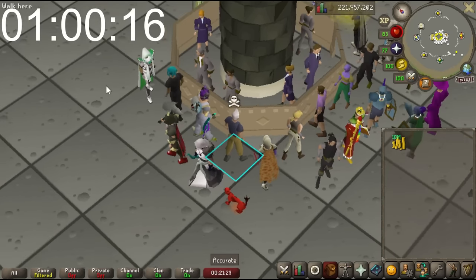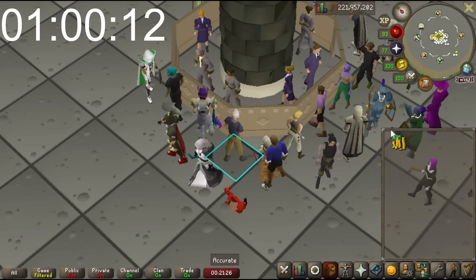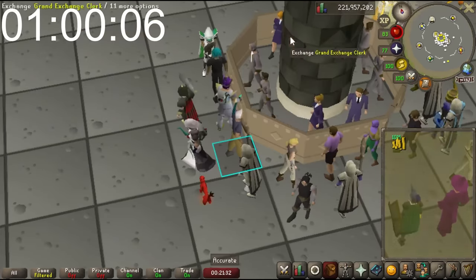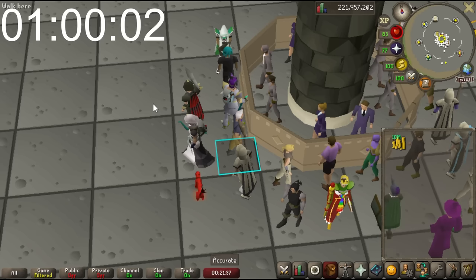It's been approximately two years since I flipped, so I figured let's find out what we can do with 10 mil. I've taken 10 mil out of my own coins, I have a completely open Grand Exchange. As soon as the timer hits one hour, I will start researching and find out what flips I want to do.